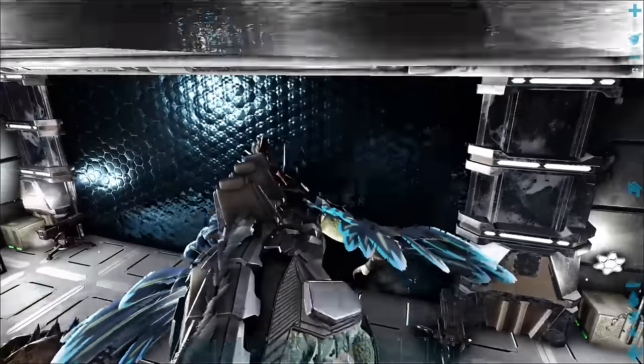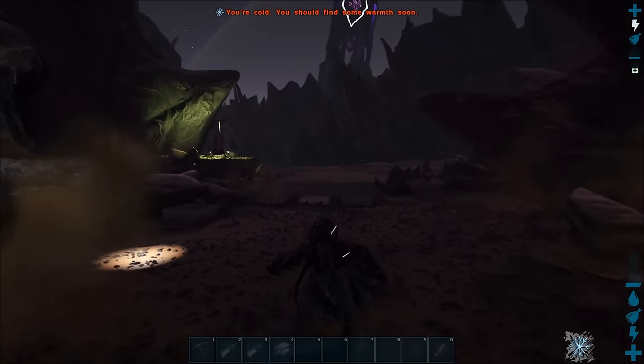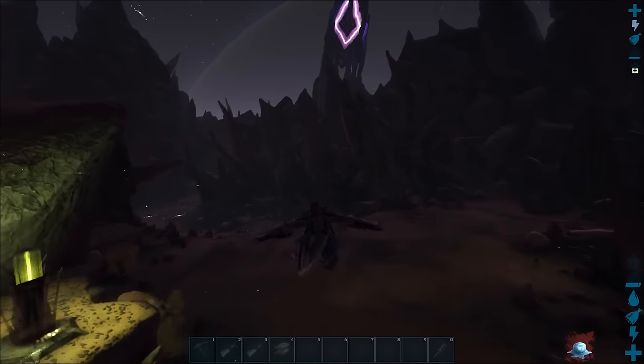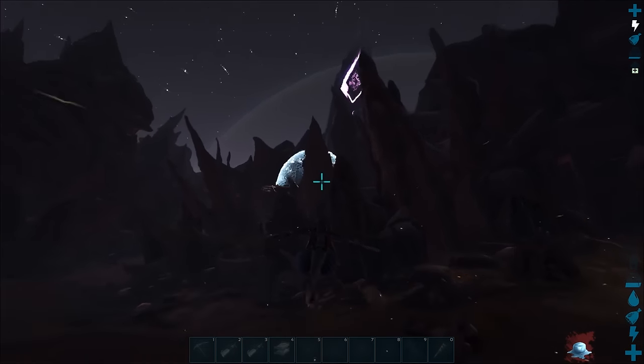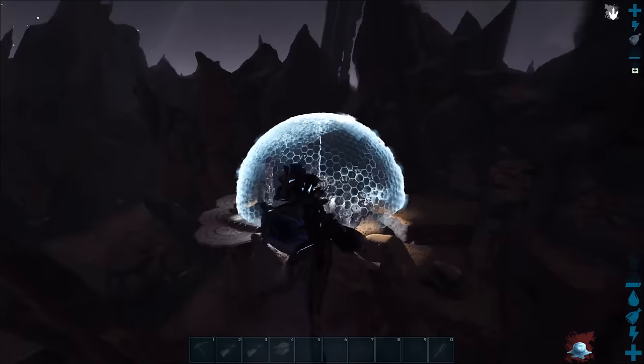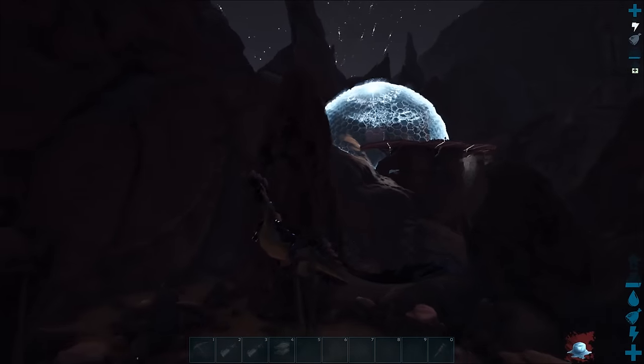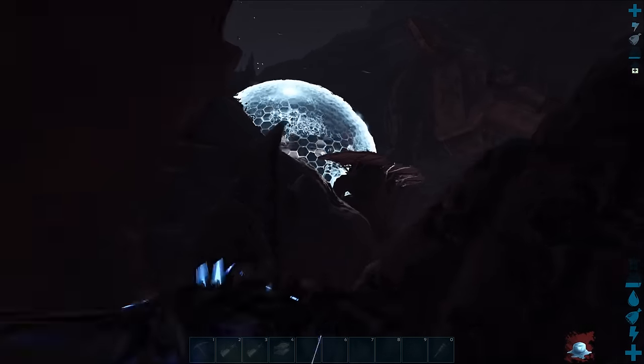From a previous test, I knew when the sun comes up it sets fire to the ground, so I wanted to see what would happen if you build a base higher up off the floor. Will the flames reach and still destroy the building, or will there be a safe zone in the air? From the first test I picked this location — it's quite far up from the surface floor, and I was hoping the flames wouldn't reach it.